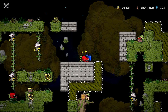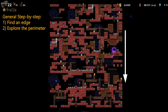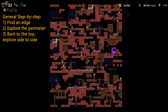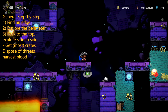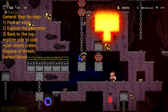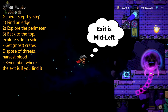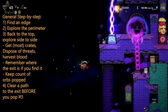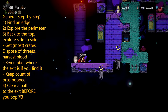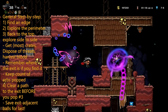The general gist is this: find an edge and check the entire perimeter for low-hanging fruit. If you didn't find everything this way, go back to the top and start exploring side to side, top to bottom. Grab all reasonable crates you see, kill everything that might become a threat, and harvest blood diligently. Make a mental note of the exit location as soon as you find it and keep count of your bubbles. Once you find number three, first clear a path to the exit, then pop the bubble. It helps to leave exit-adjacent balls for last so you have an easy way out.